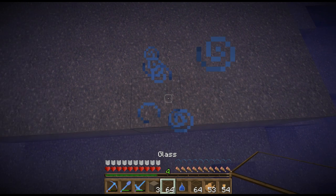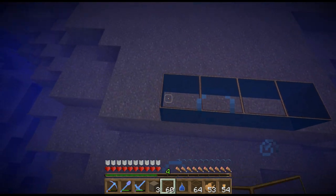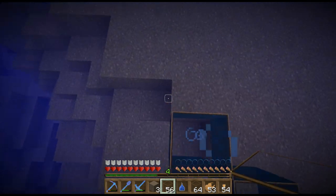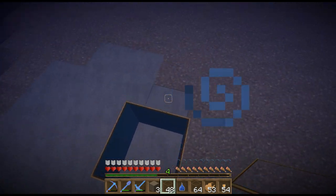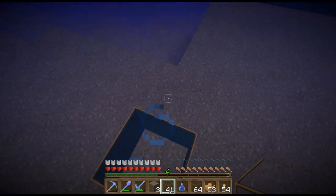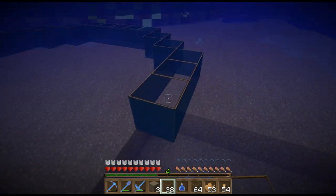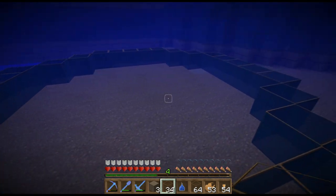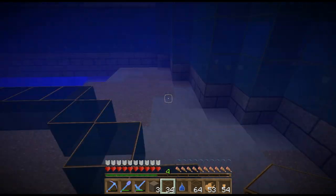So we grab our glass — it's going to be a small dome. We'll do a count: one, two, three, four, five — one, two. Then again: one, two, three, four, five — one, two. That seems right. So this is how big the dome's going to be — it's not very big, not huge. That's the outline; I'll build the rest off camera in a second.